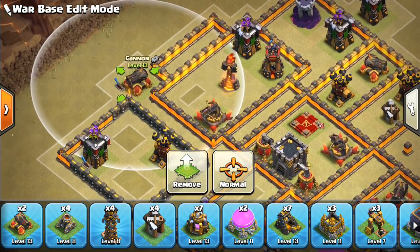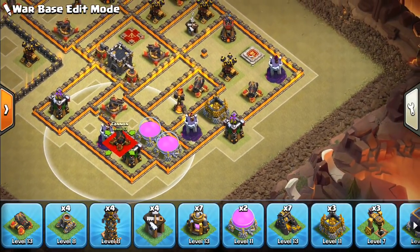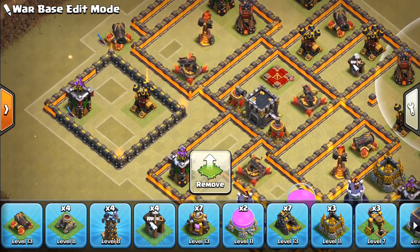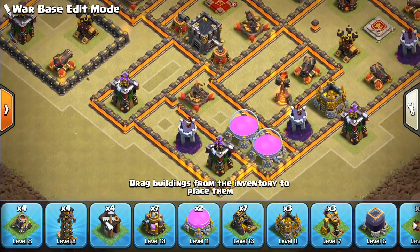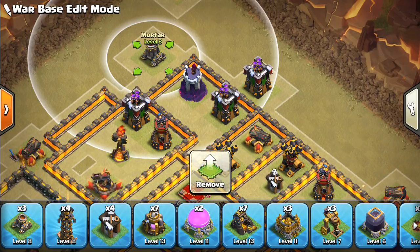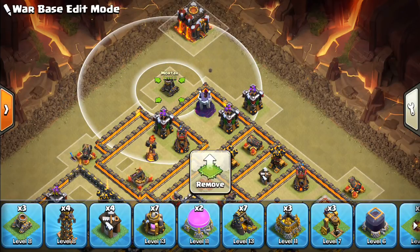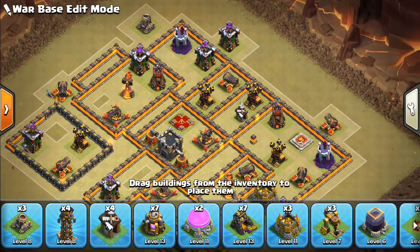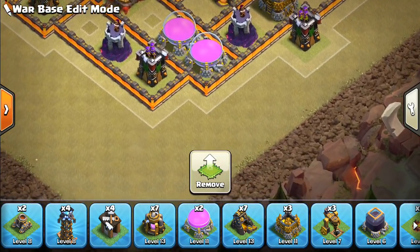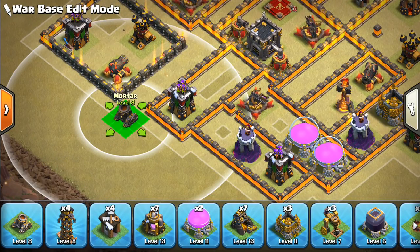We'll put a cannon up out here — that's a good place for it — and then another cannon by the king, and one in this compartment. We'll put a mortar here. We're trying to keep the base a little more porous in terms of defenses, leaving some space between everything. What that does is it makes pathing harder for the stone slammer, hogs, balloons, and any defensive targeting. Part of that is also using surprise Teslas to screw up pathing.